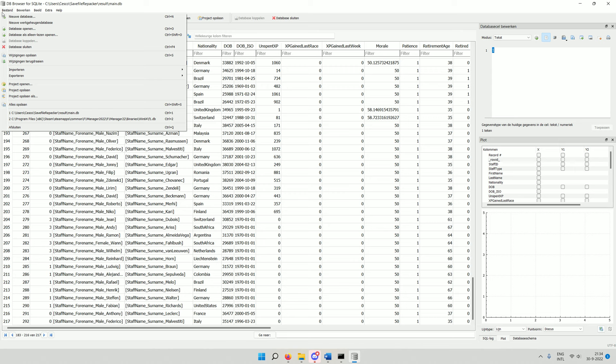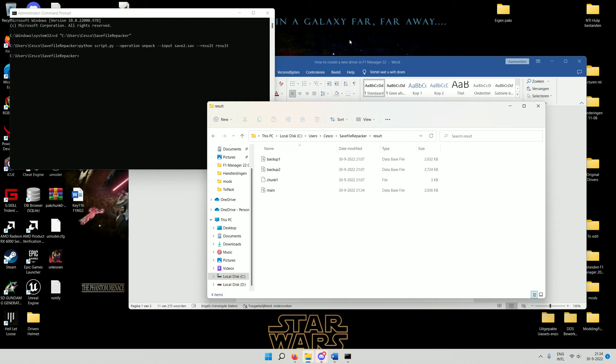To recap: driver 292 has the info of Federico Malvestiti and his driver code was FMA. We've finished editing both drivers. We have a free agent in the form of Federico Malvestiti which we have to rename in another file — I'll get to that in a moment — and we have Anthony Leclerc using existing names, so no more work needed there. When done, save your adjustments and close the database.